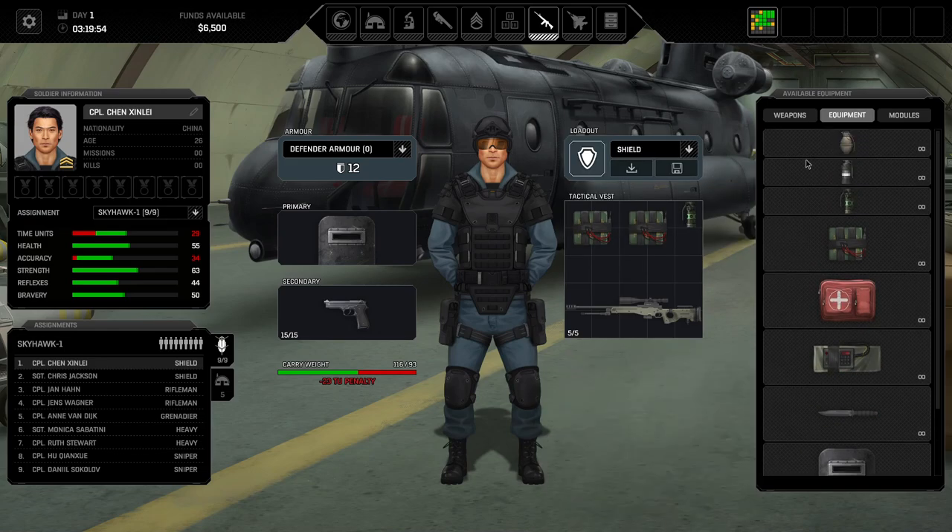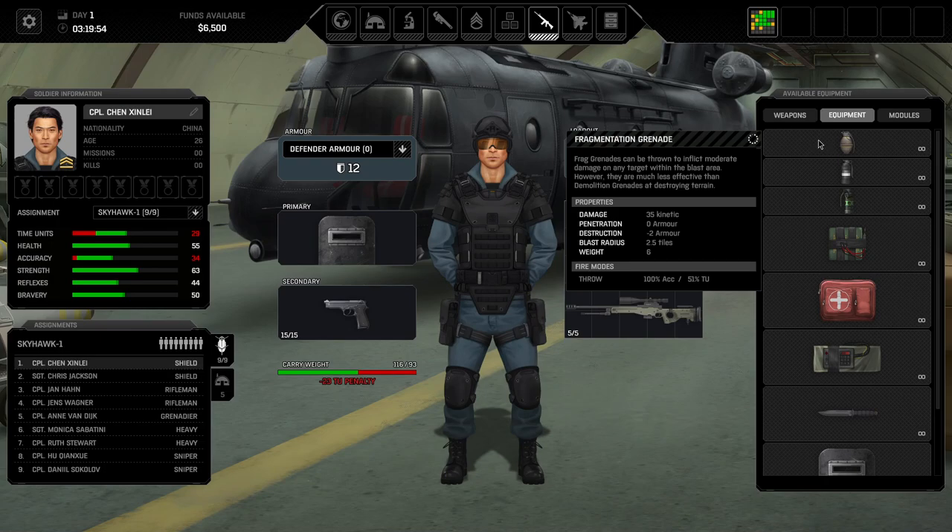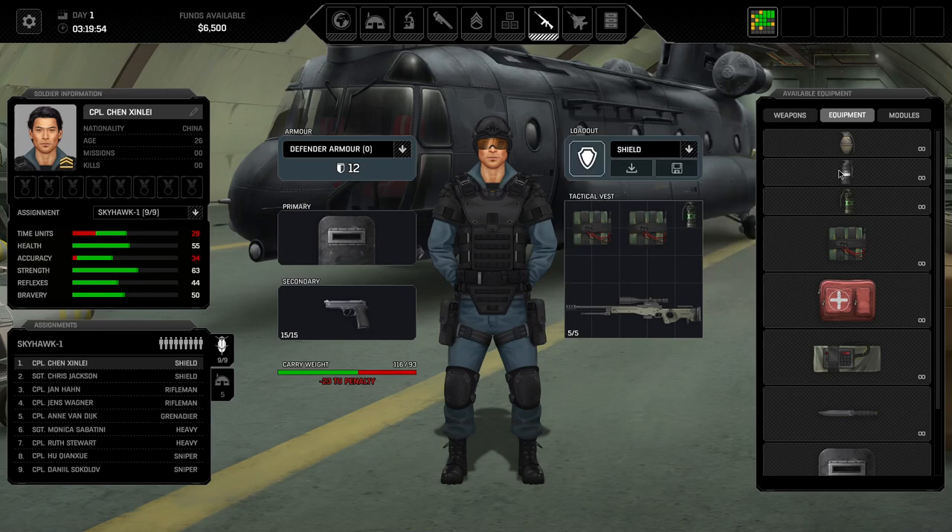Moving on to equipment, which is mainly support gear focused on very specific tasks. Fragment grenade: good grenade, but unfortunately outshined by other items. It has the same explosion damage as the grenade launcher but does not remove cover. I would give it a C-minus to D tier rating.